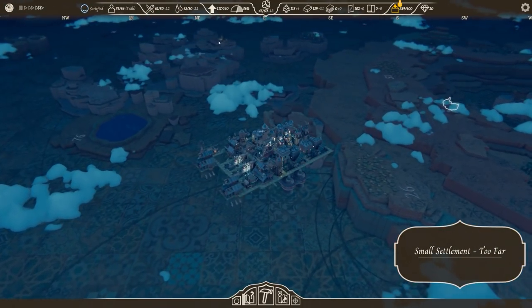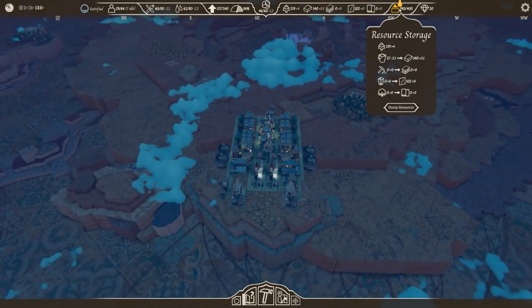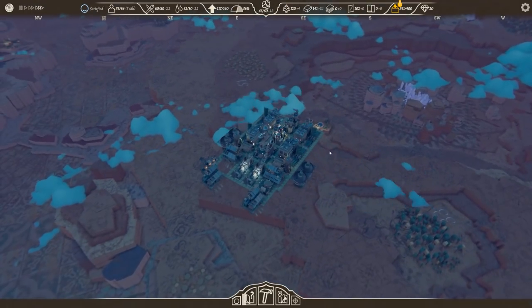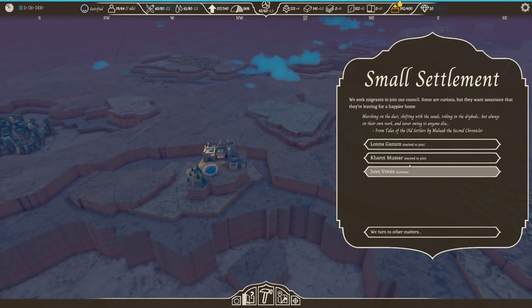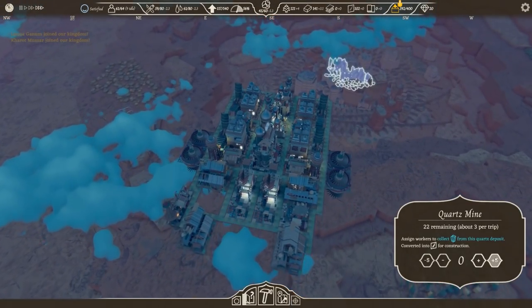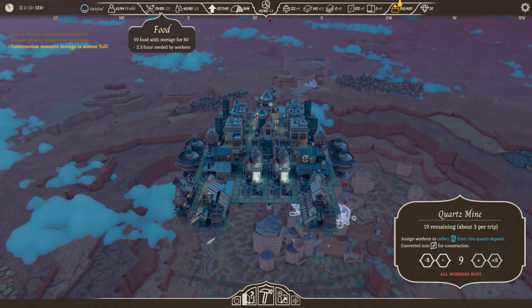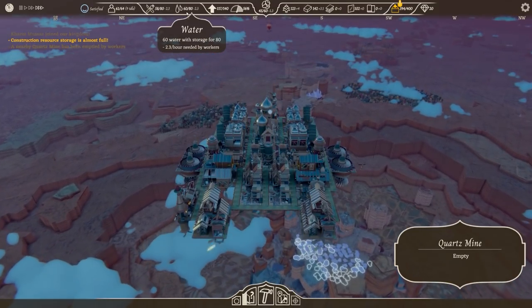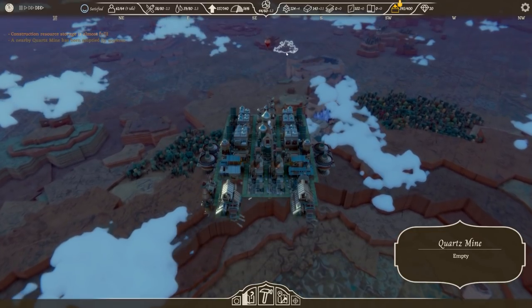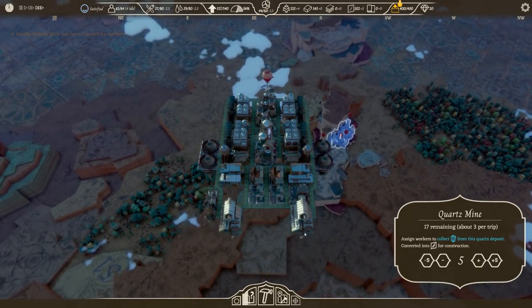I'll get some more quartz and check down here if anyone wants to join. We can recruit — excellent. Nine people added. In terms of food and water we're doing okay: 58 of 80 food, 60 of 80 water, coal at 45 of 60 — no dramas, but I want to fill up that coal as best I can. We're maxed out on storage so that's potentially a problem — let me check those are stacked to the highest levels.